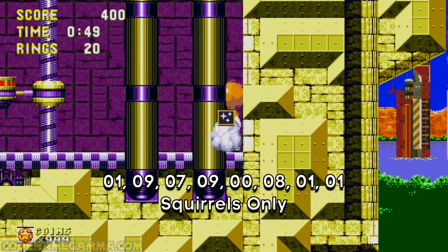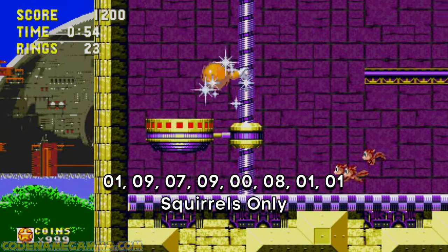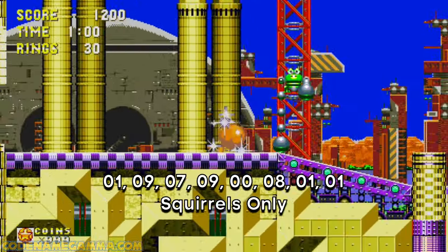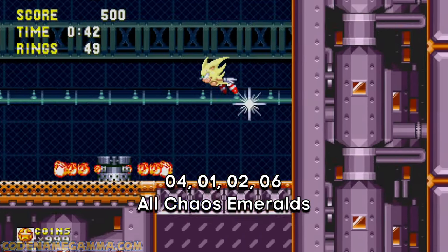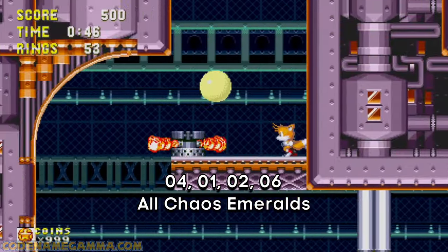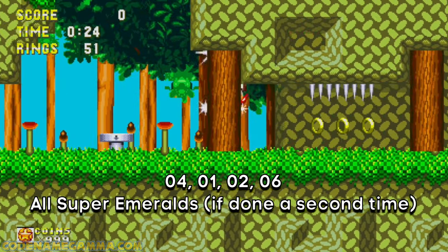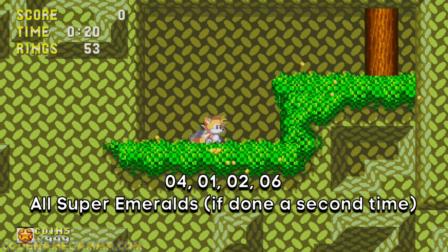We're going to start small here. The first code is 19790811 — inputting this code will turn all the flickies that you'll rescue by beating badniks into squirrels. The next code is one you'll probably know about already: 4126. Inputting this code gives you all the chaos emeralds. If you input this code again, you'll get all the super emeralds as well, giving you access to your hyper form. And this code works for all characters, before anybody asks.